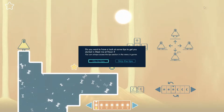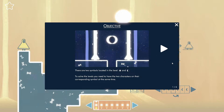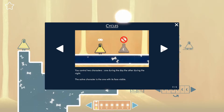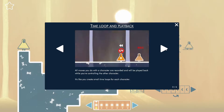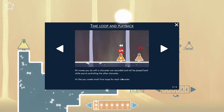I think it feels like it would be a good idea to have a look at some tips. There are two symbols located in the level, a sun and a moon. To solve the levels, you need to have the two characters on their corresponding symbol at the same time. You control two characters, one during the day and the other during the night. The active character is the one with their face visible. All the moves you do with a character are recorded and will be played back while you're controlling the other character. It's like you create small time loops for each character.